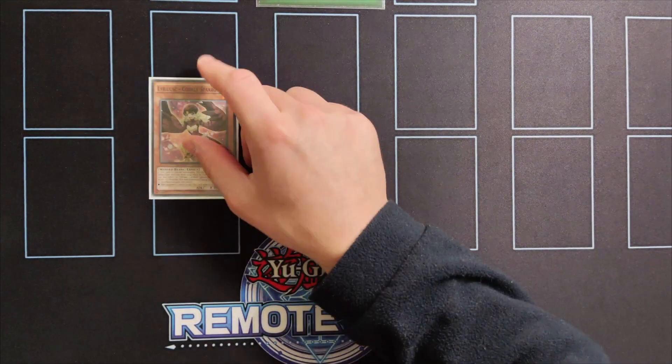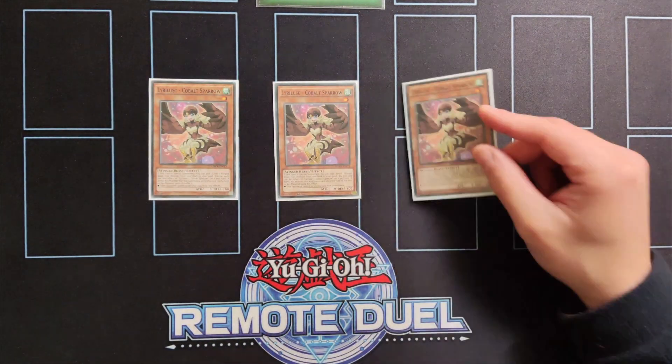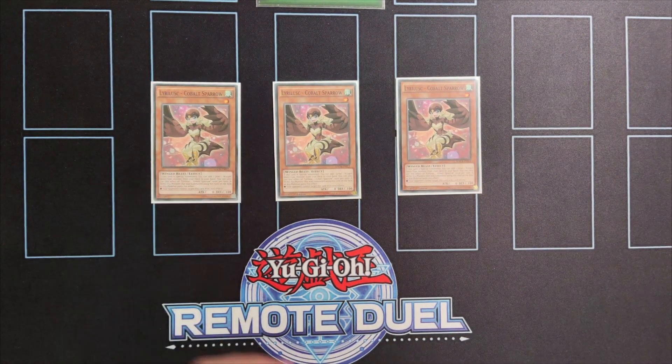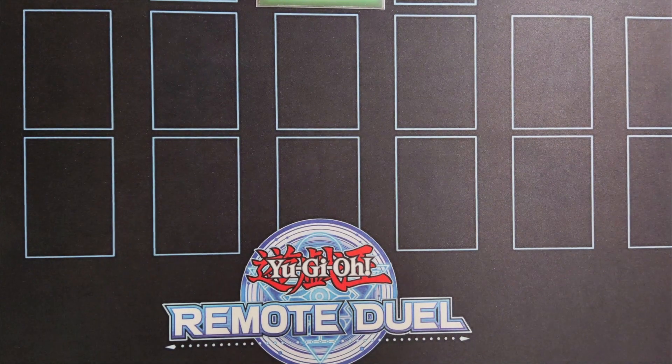We're also playing triple copies of Lyrilask Cobalt Sparrow. When discarded or special summoned you can add a level 1 Winged Beast monster from your deck, meaning it can search any Lyrilask monster and also can search the Tribe Brigade Nerval. Also any Xyz Lyrilask monster that used it as material has the effect that it cannot be targeted by card effects.